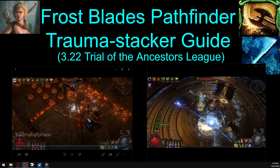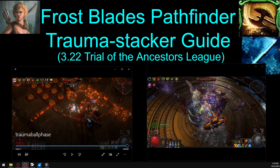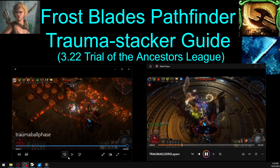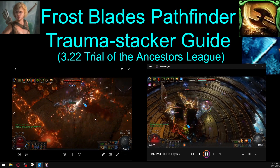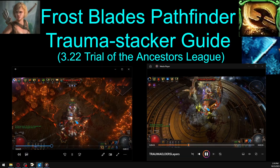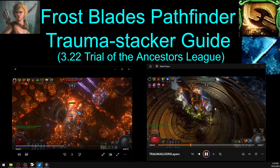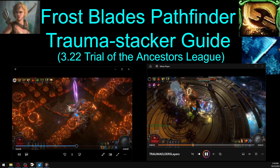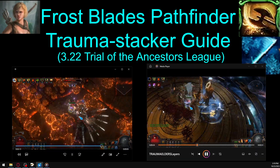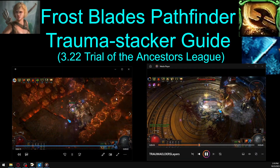Hey, thanks for checking out my video. I'm very excited to bring you guys this one. This is my Trauma Stacking Frostblades Pathfinder. You can see some footage here. This is Uber Exarch Ball Phase, and this is standing still in the middle of Elder Slayer's Invitation. This build is very, very tanky, and it has decent enough damage to do Ubers. So let's get into the build guide.